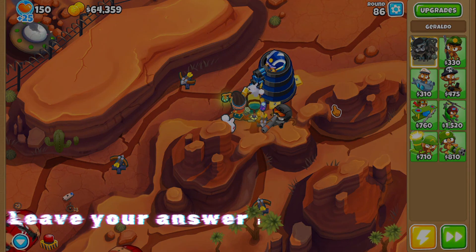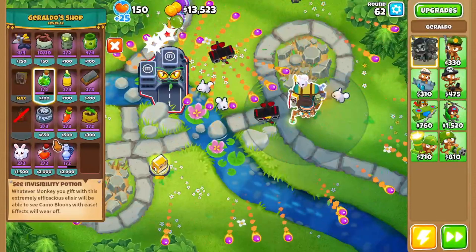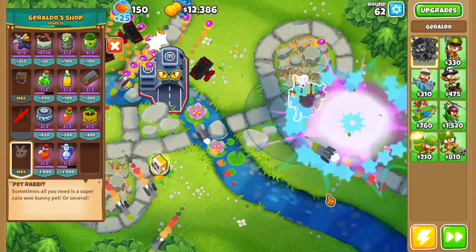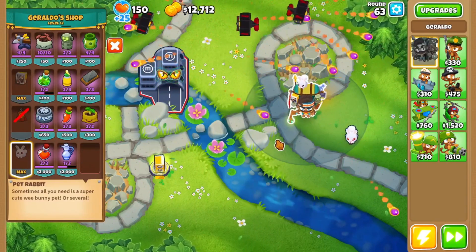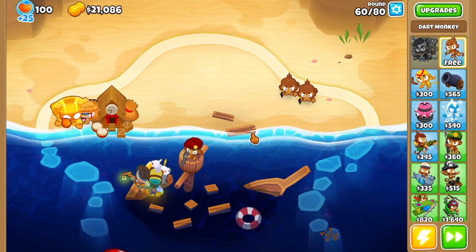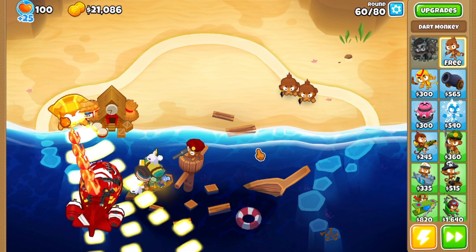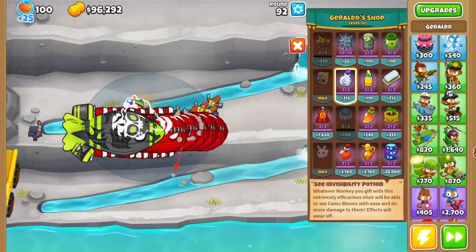What about you though? Can you think of a situation Geraldo isn't good in? Well, one thing that is true is that he can be pretty difficult to use properly. You need a massive brain to use him properly because you need to learn exactly when to use his items depending on the rounds and your strategy of choice. Strategies such as Ninja Monkey plus Alchemist plus Sun Avatar don't really need as much support since they're really strong up until the later rounds. However, save-up strategies usually tend to need a lot more support from Geraldo's items.